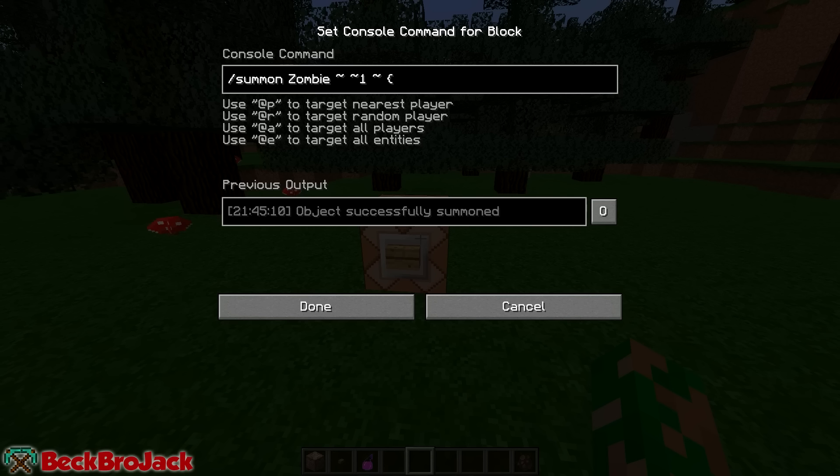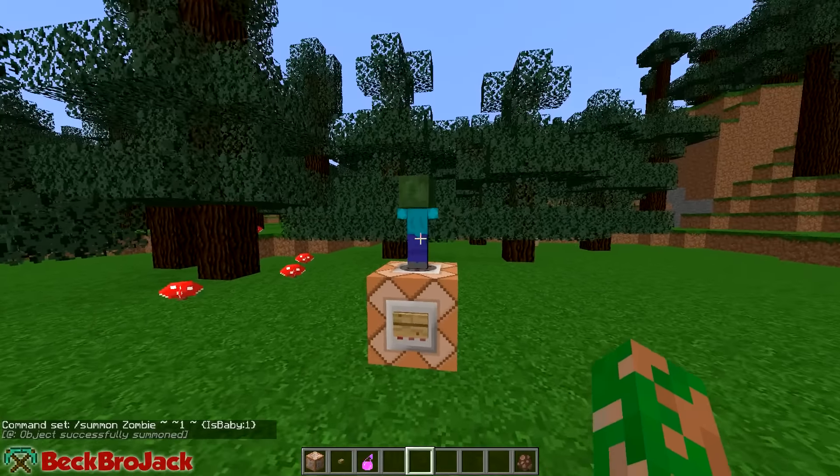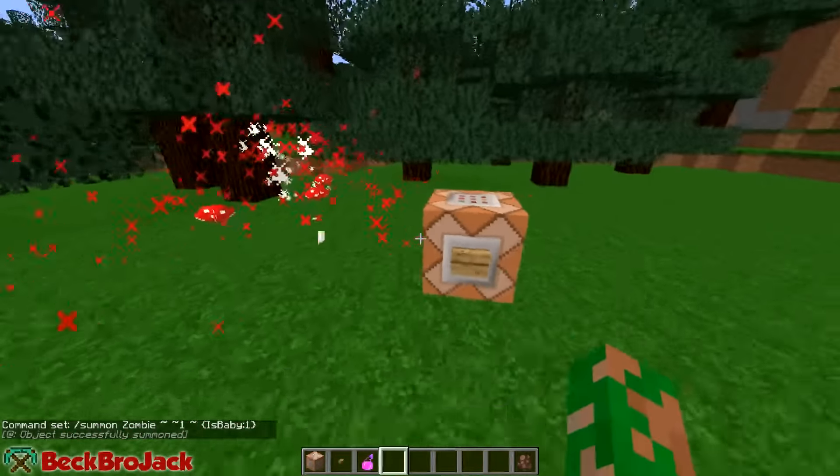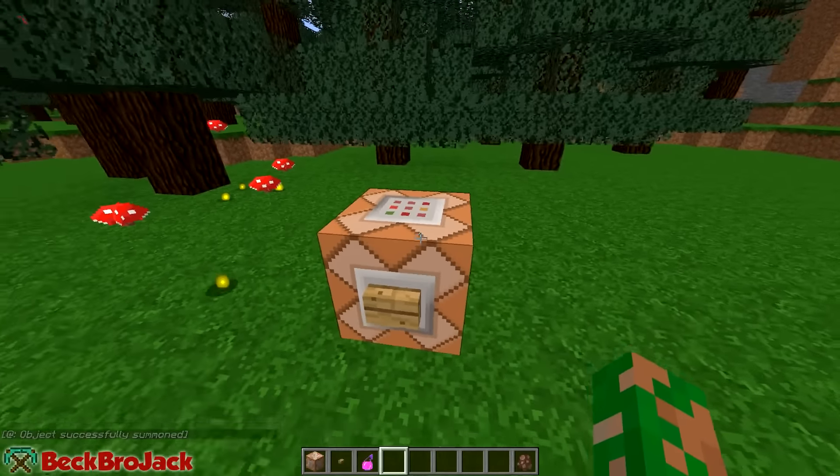Now we're going to do IsBaby — make sure the I and the B are capitalized — and then set it to 1. If I just have it like this and hit done and spawn it in, it will just give me a little baby zombie, as you can see right here. Let's just get rid of that guy — nice and dead, poor baby zombie.